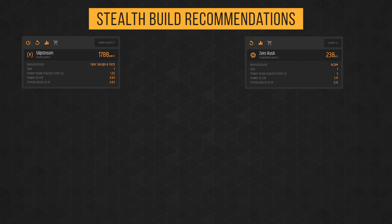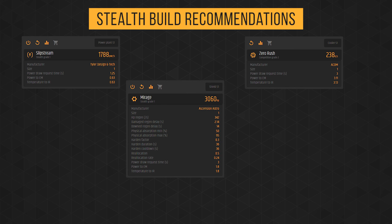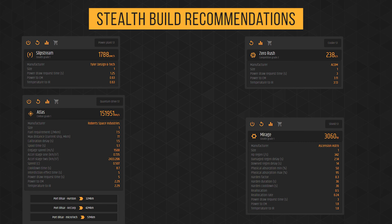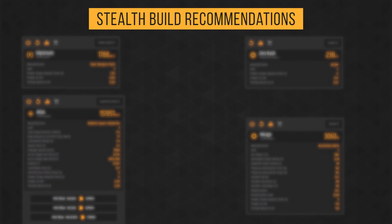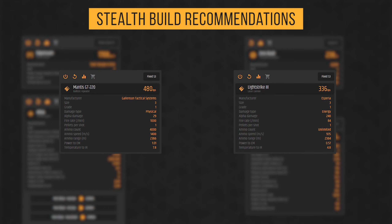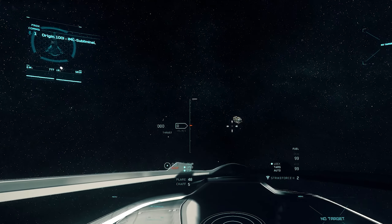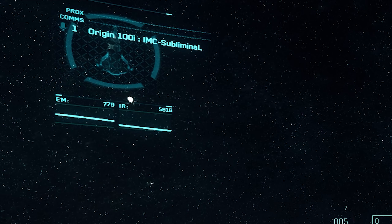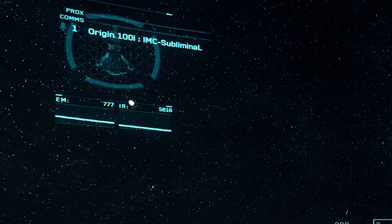So here's how I'd load it out. I'll keep the Slipstream Power Plant from the main build, as well as the competition class grade 1 Zero Rush Coolers. Snow Blinds are not sufficient enough. And a stealth grade 1 Mirage Shield Generator. You can pick whatever QT drive you prefer. For weapons, I'd equip either Mantis GT-220s because ballistic penetrates shields and most importantly doesn't announce your location to the rest of the verse, or if you're concerned with ammo, the Light Strike 3 laser cannons are actually more stealthy.